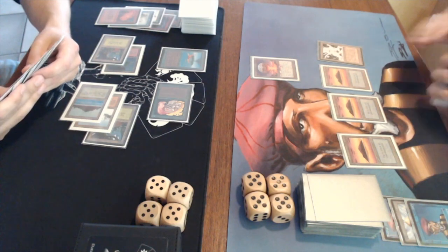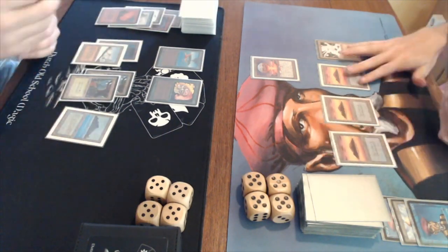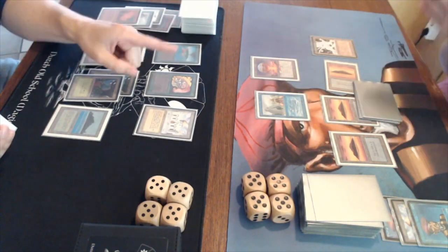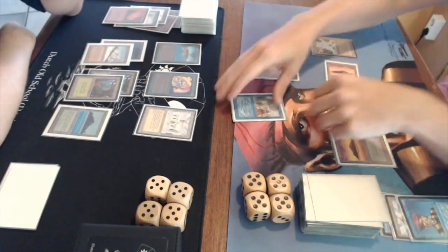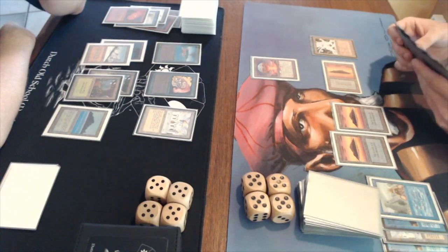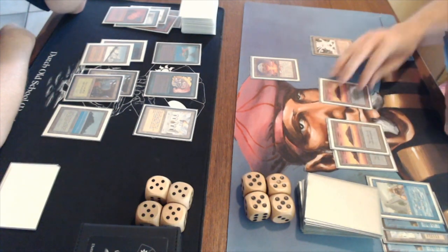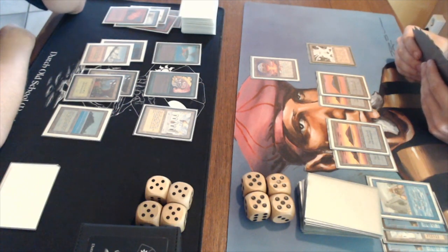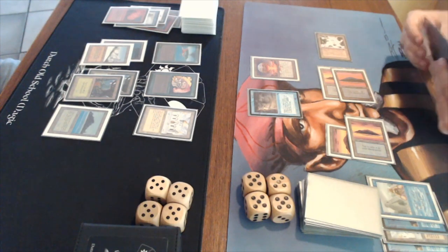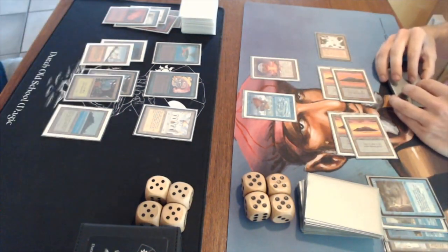I'm tapping and untapping lands, not really doing anything else - I've got a full grip of cards and I'm just passing turn, probably representing a Counterspell. Avert uses Ancestral Recall on my end step, drawing three cards. On my turn with a full grip, I play an Island and then a Ghost Ship - a 2-4 Flyer from The Dark, three blue to regenerate. Actually, I take it back and play a Pirate Ship instead, discarding the Ghost Ship. The risk is I cannot counter and cannot activate Chaos Orb since I'm tapped out.